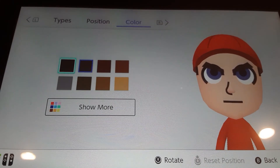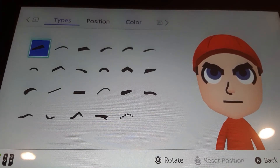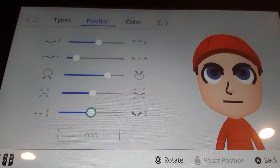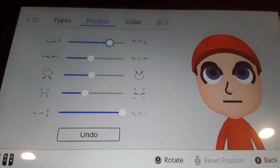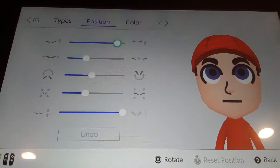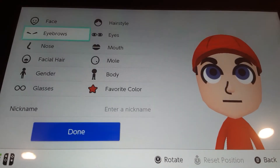For eyebrows, make the eyebrow color black and choose these eyebrows. Here's what you're gonna do for the eyebrows — sorry about that.